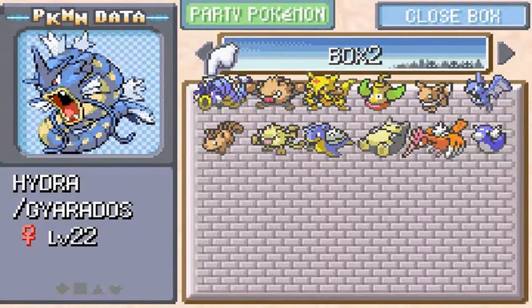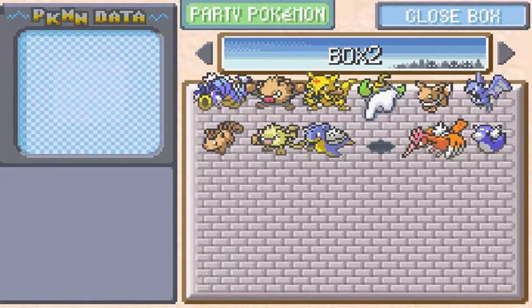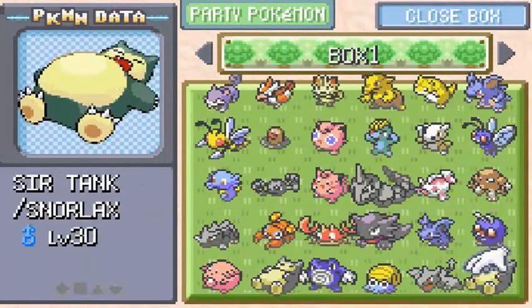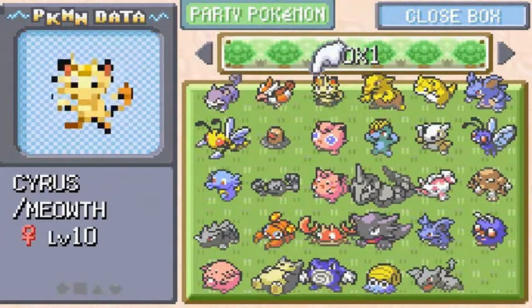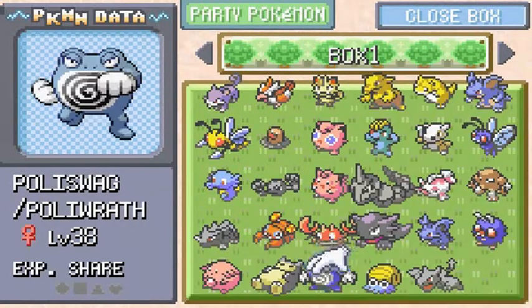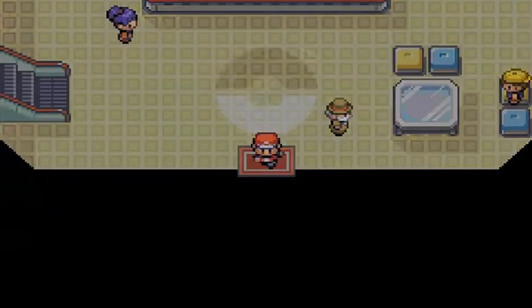We're going to send those two Pokemon to the PC and bring back our two good Pokemon. There's some confusion with the boxes — I accidentally grabbed Sir Tank instead of the right one. After sorting it out, we withdraw Poliswag and get the correct Tank back. That's good stuff.